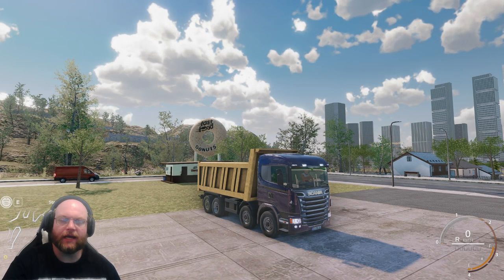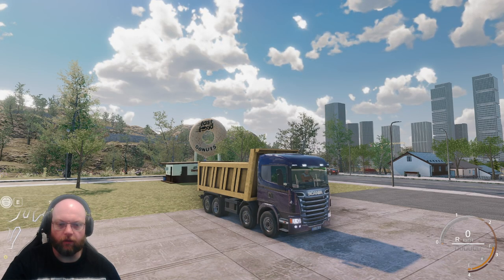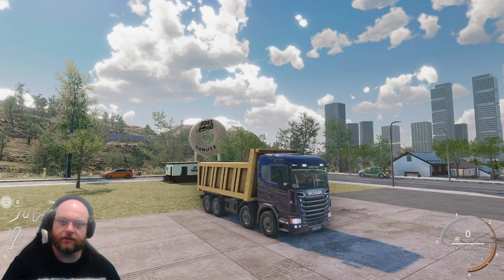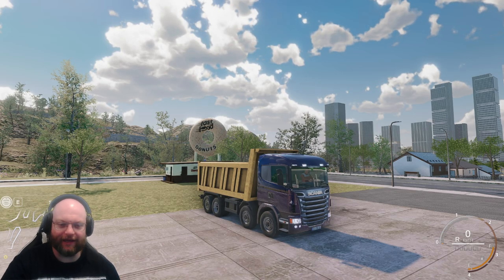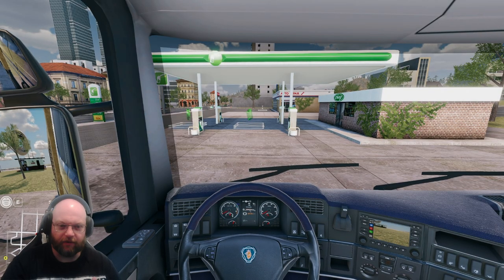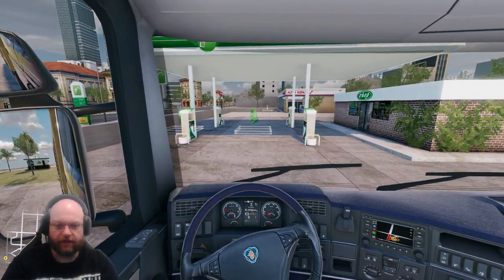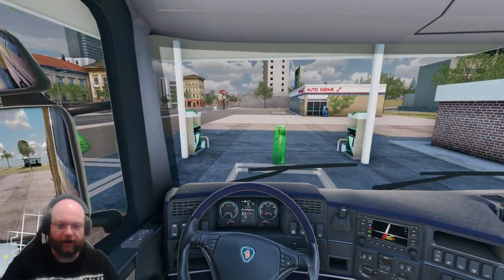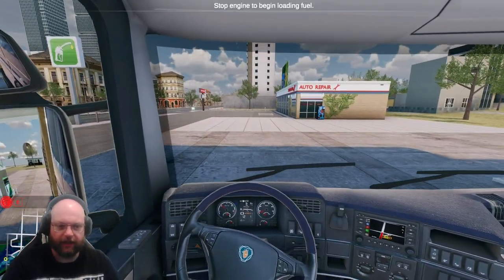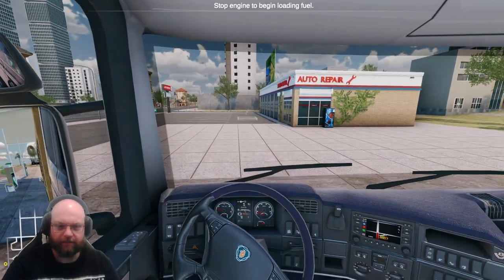Hello and welcome back to Truck and Logistics Simulator. We are still in our dump truck, parked up. If you watched the last episodes, you'll know we had a little issue with our load - it got stuck and we had to use a little bit of BFT to get it out, a little bit of blunt force trauma.